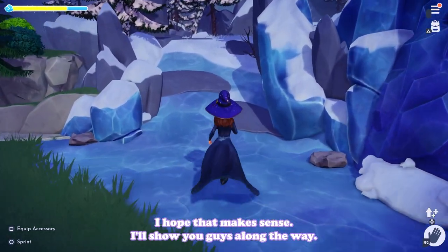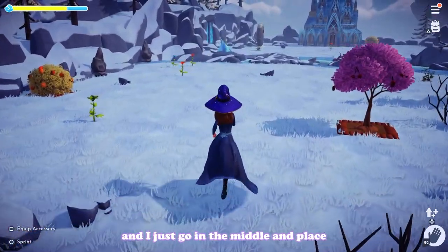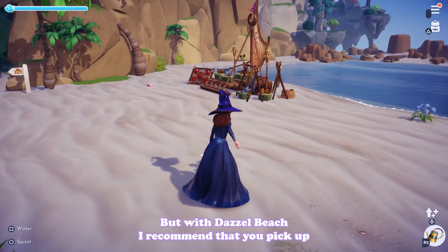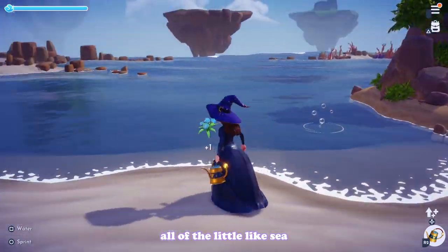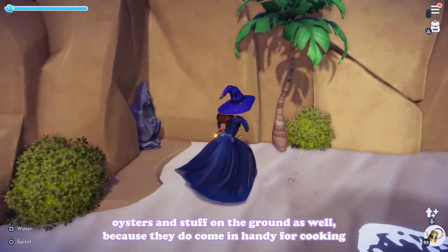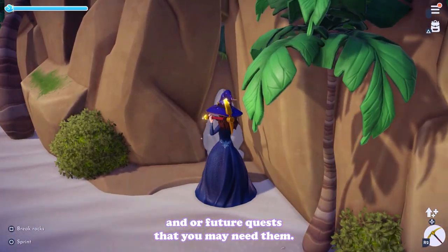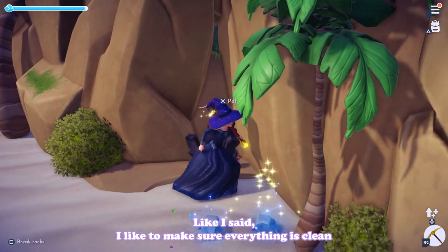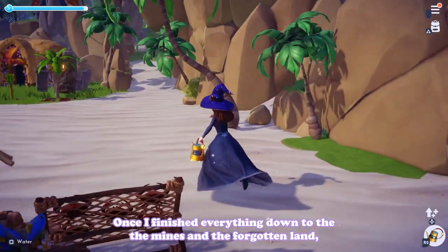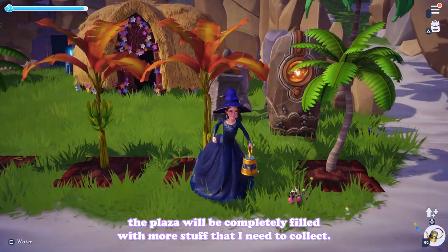After the forest I head straight to the Frozen Lands and go in the middle and place my mining buddy there. For Dazzle Beach, I recommend picking up all the little sea shells and oysters on the ground because they come in handy for cooking and future quests. I like to pick up everything and try to keep things clean.